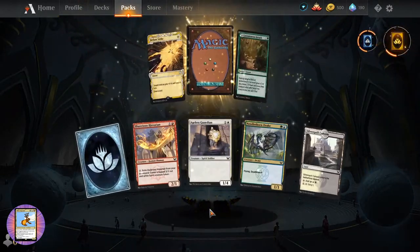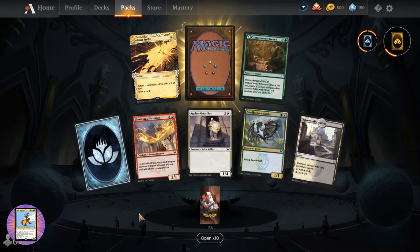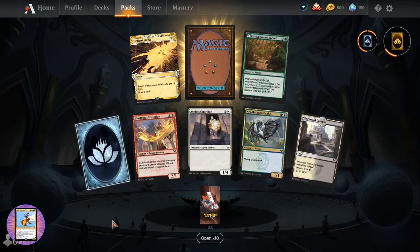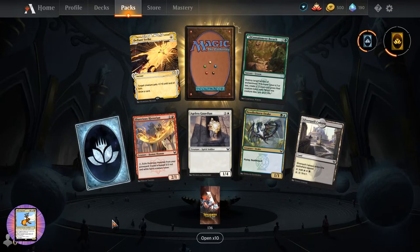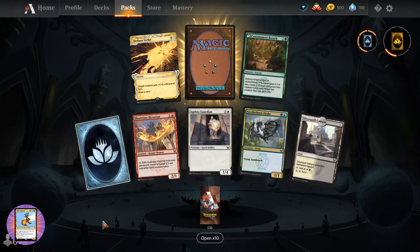We haven't been trolled yet - well, we missed the troll earlier, we have been trolled once. Bra moment - Arena does not yet have Modern, they have a thing called Historic. They're gradually adding cards to it. It's actually pretty fun. Has anyone played Historic? We've done a couple of deck techs on the channel - my favourite so far would have to be the one with the rats.